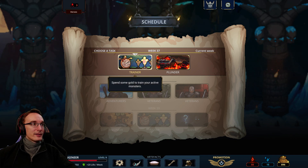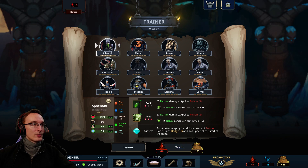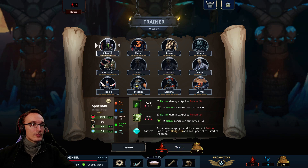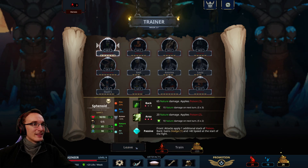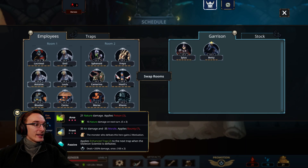Plunder or training? Training seems nice — let's train. You get more health and the enhanced trap gets better. Let's do it. What happened to the enhanced trap? Can check it right now — that's a bit annoying, but okay. We can still train them. Now let's check what our scientists can do. Enhanced trap two — okay, that is nice. That should be a nice additional boost.